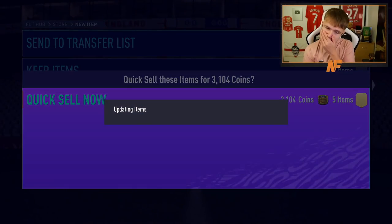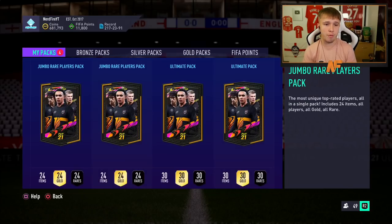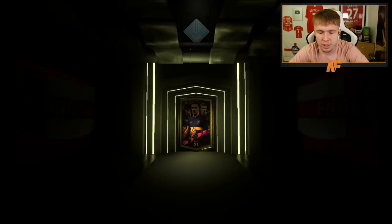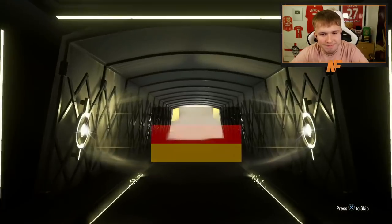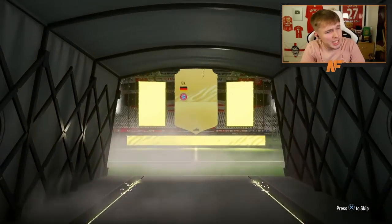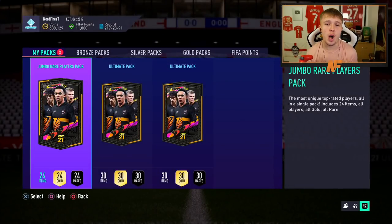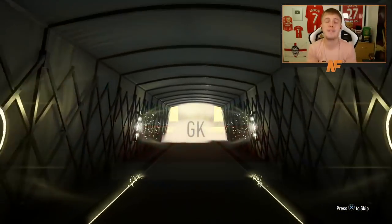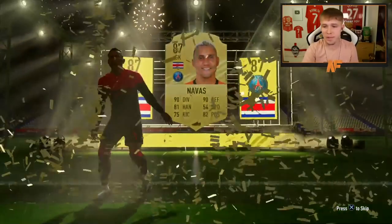Now we get into the bigger packs. The two Ultimate Packs are untradeable, but the two 100k packs are tradable from FUT Champions rewards. 100k pack number one: it's a walkout - German goalkeeper - Manuel Neuer, 89 rated - which leaves room behind him. Please just show me a Road to the Final. Still nothing. 100k pack number two: it's a walkout - Keilor Navas again - I don't think Road to the Final cards even exist.